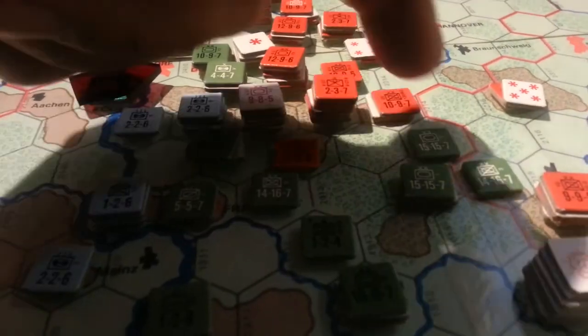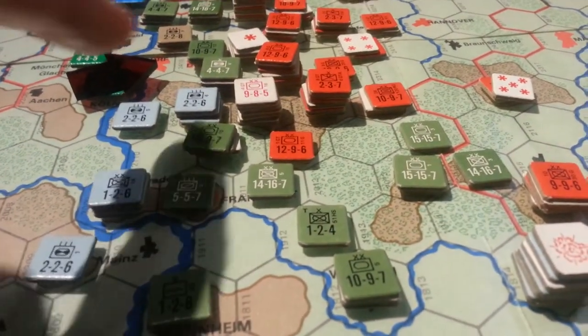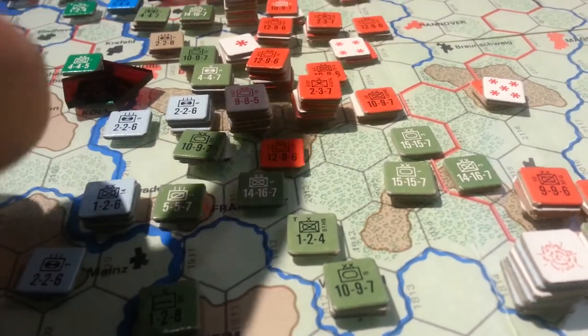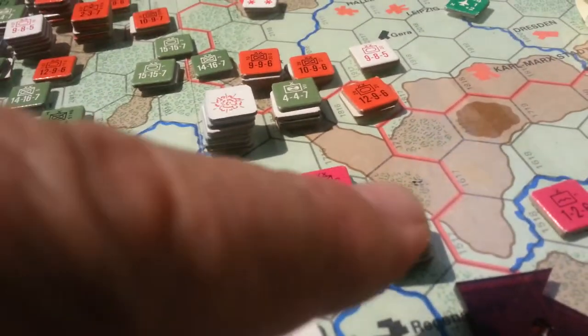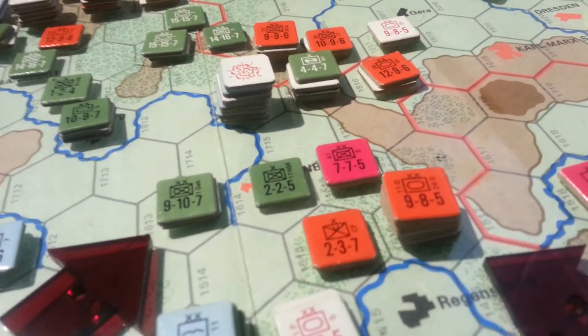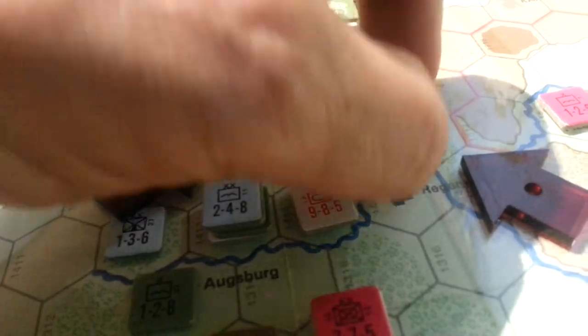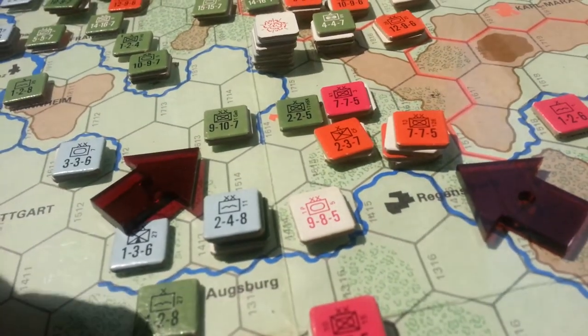Down here I have very little available to attack with because this attack here failed — we only knocked out one disruption each. Down here we freed up these guys right here, but they have one disruption each. Sorry for the wonky camera.